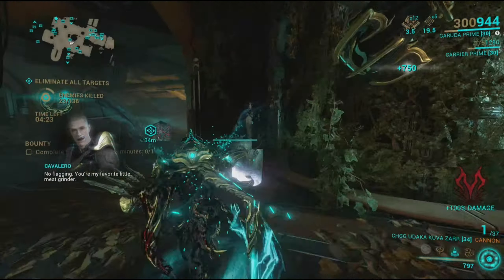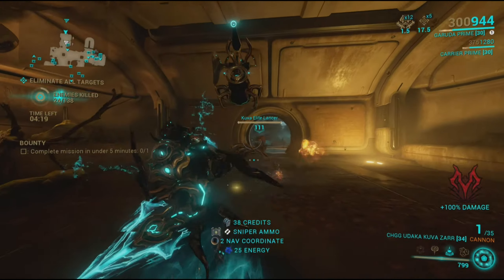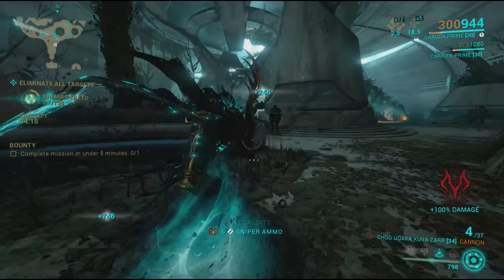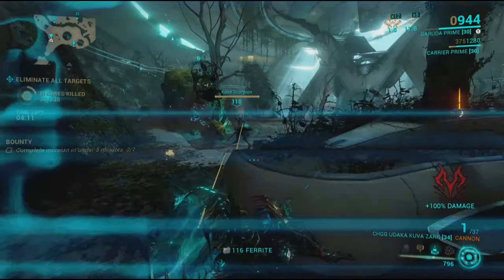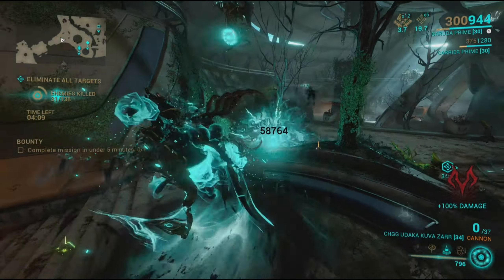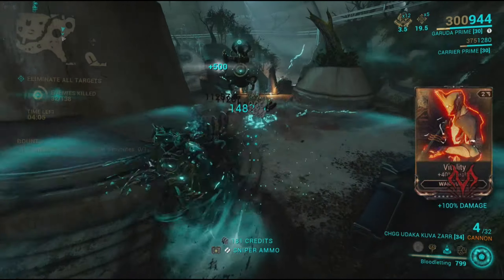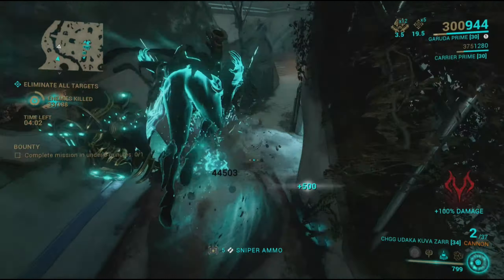I actually came up with a plan on how to get them very quickly, and basically it's running the same mission again and again — it's a rinse-and-repeat mission. Some of you might not like it, some of you might think it is actually the quickest way. I actually think this is the quickest way and I really gained a lot of quills from this.